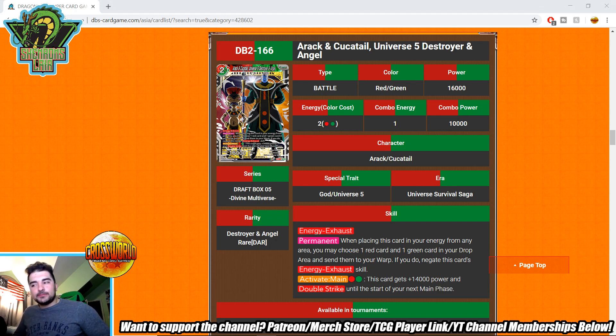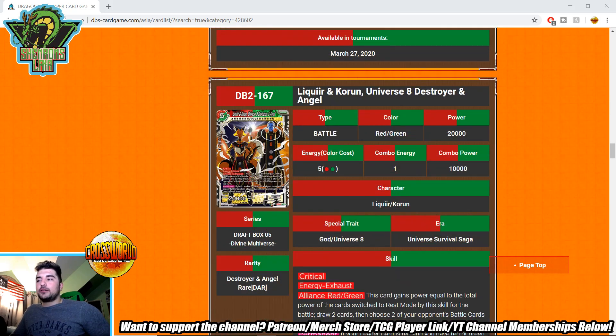It's going to add more 10ks to your deck, which can get a little clunky. But it does have decent skills. For example, this card could be really good in red-green search Broly. The activate main costs a red and a green — this card gets plus 14,000 power and double strike until the start of your next main phase. Basically a four-drop 30k double striker, which isn't the greatest but not too bad, especially in Surge Broly.